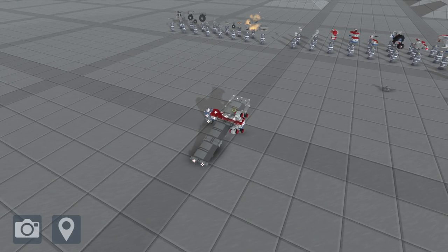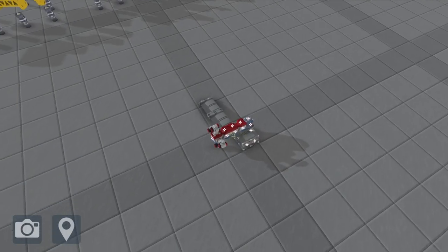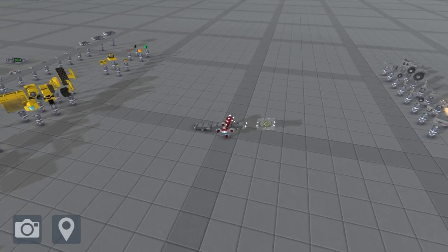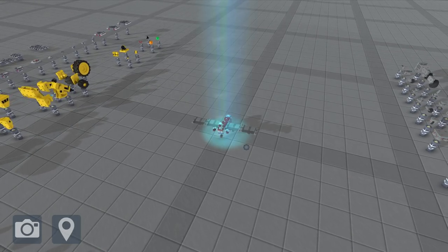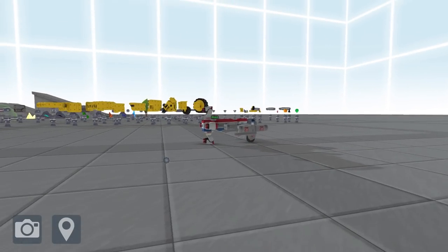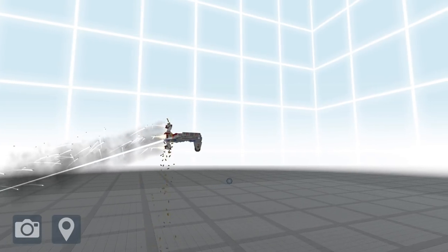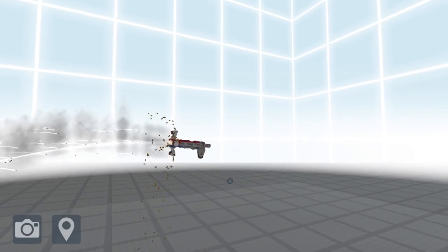Essentially what happens next is we put in some large wings at the back like this, so it has that sort of lift we need to get it up in the air, and purely power it just by the thrust of the guns at the back. As you can see, this does work - this does take off.